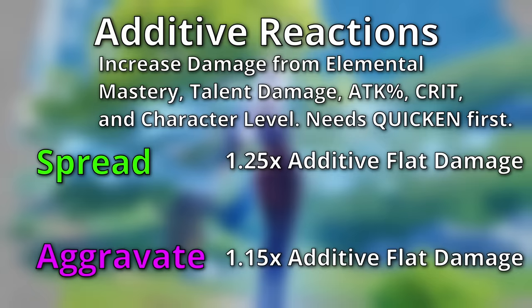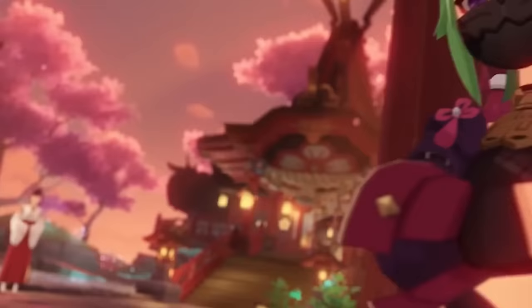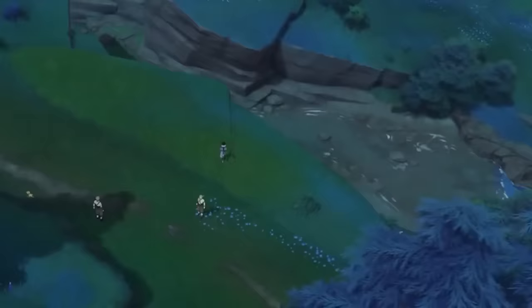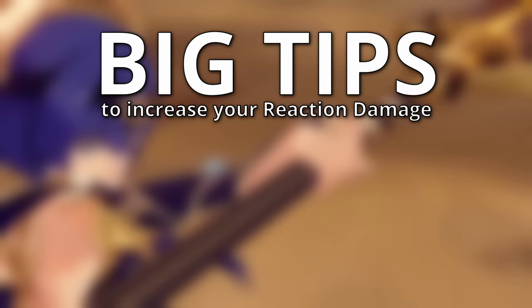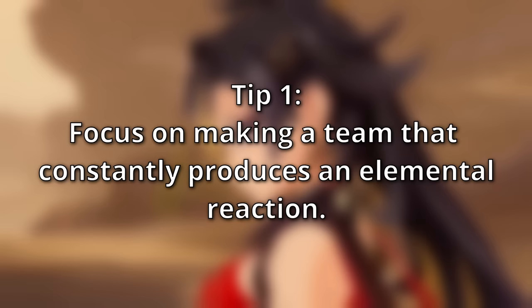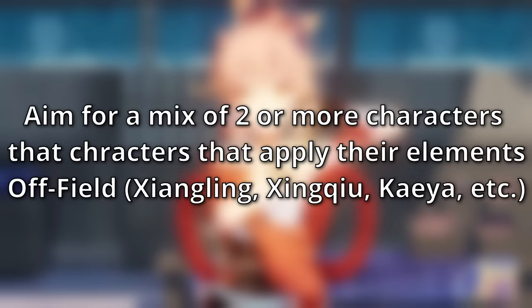These additive reactions can also crit and deal more damage that way. Now that we have a foundational knowledge of what elemental reactions do, I want to give you some practical tips on how to massively increase your damage. Tip number one: focus on creating a team that constantly produces an elemental reaction. Start with one reaction in mind that you want your team to revolve around — good examples are melt, vaporize, freeze, aggravate, hyperbloom, and so on.